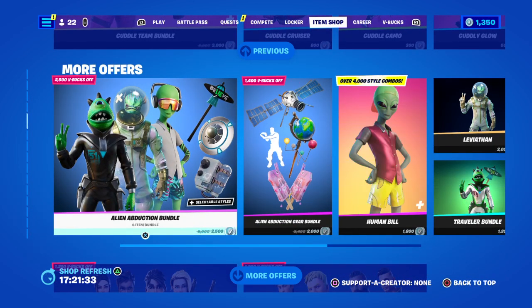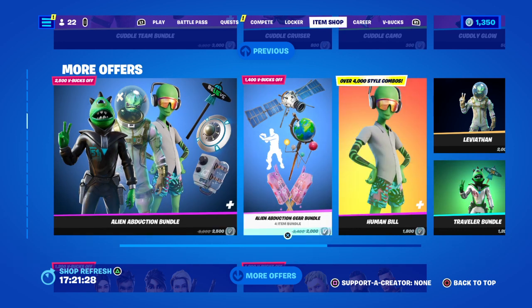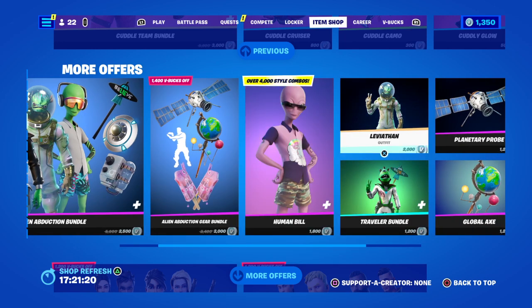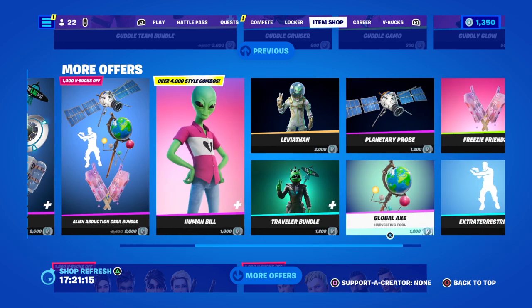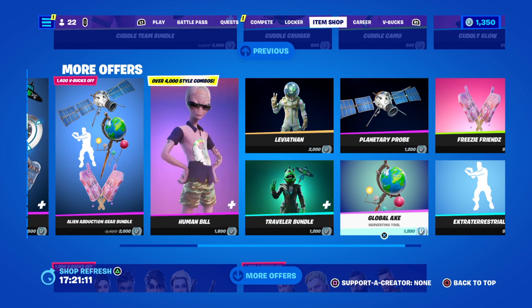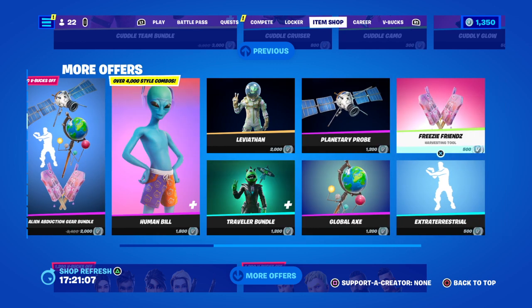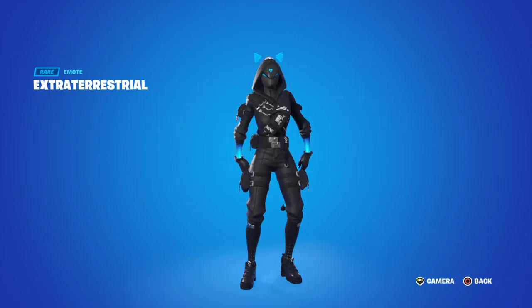More of us — Alien Abductions is back for 2,500 V-Bucks. They've got the Abduction Gear bundle for 2,000, the Human Build for 1,800 and it has over 4,000 combination styles. The bundle also has a V-Bucks Travel Bundle for 1,200. The Global Axe is 1,200, Clamcy Probe is 1,200, Freezer Friends is 500, and the Extraterrestro emote is 500 V-Bucks.